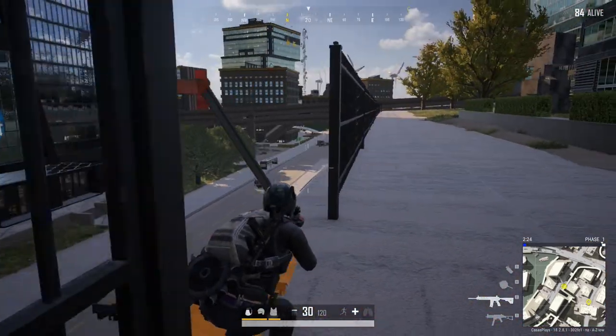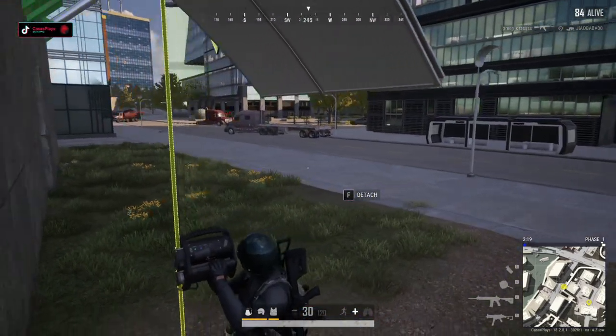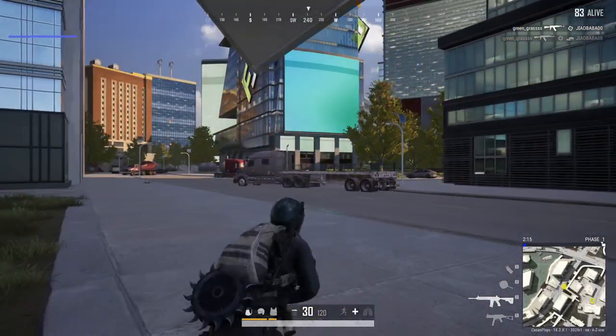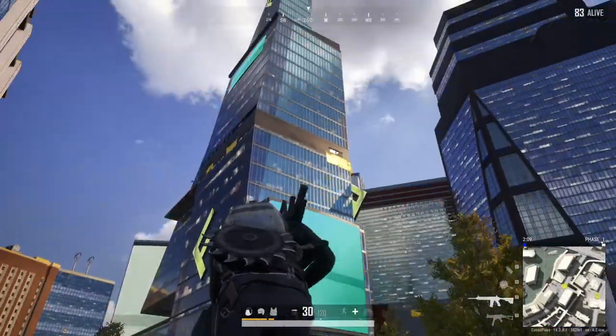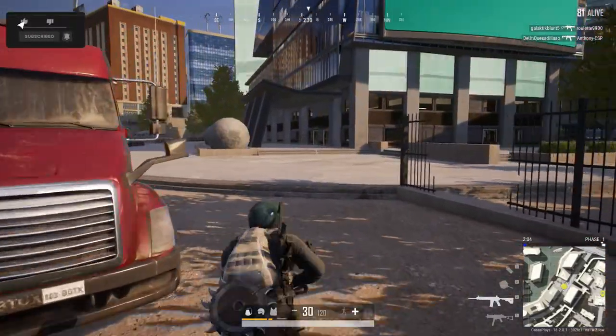Just looking around. I'm glad I was able to showcase the — I think they're called the Ascenders. It's like a pulley system that takes you up and down. It doesn't just automatically do it; you have to actually use W to go up and S to go down.